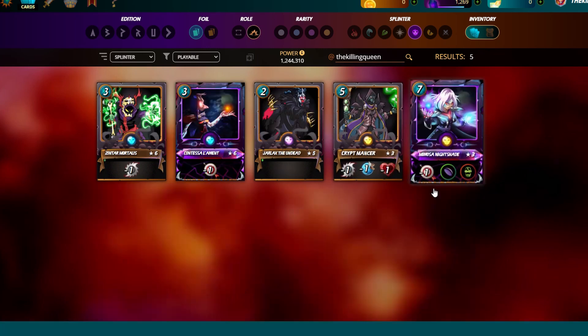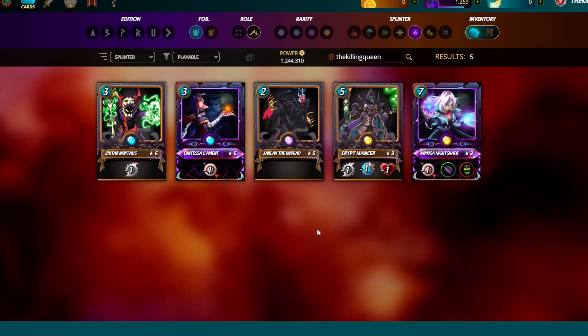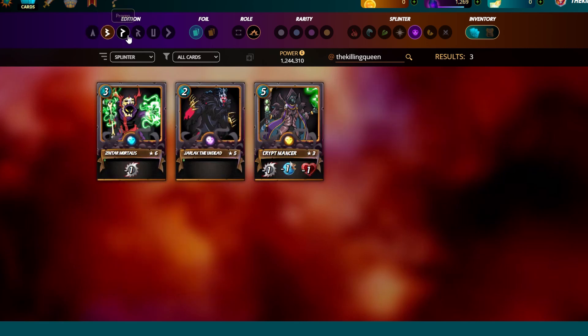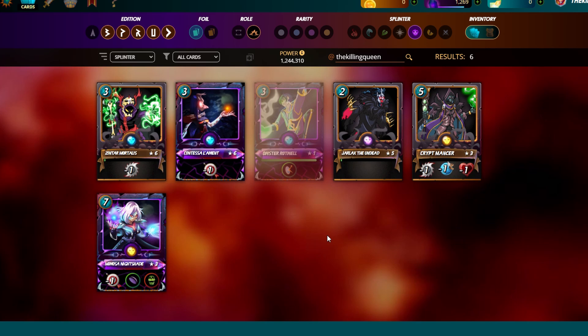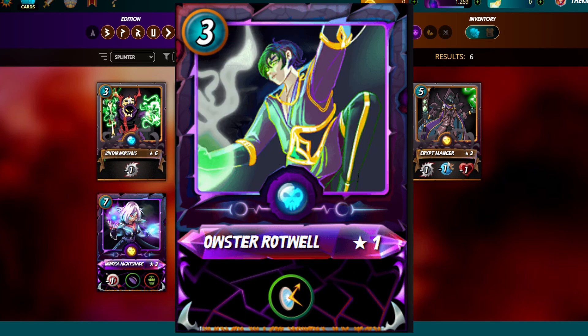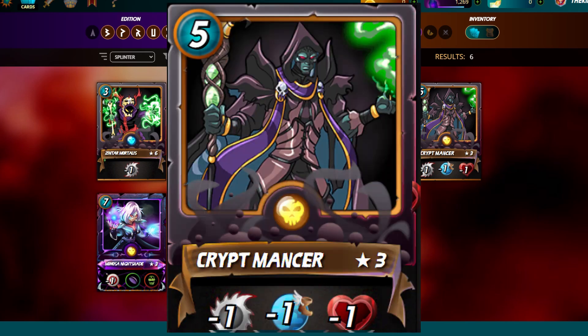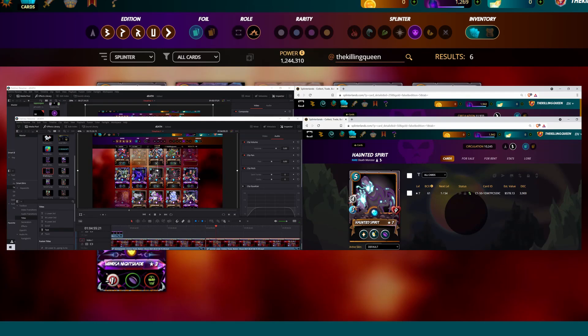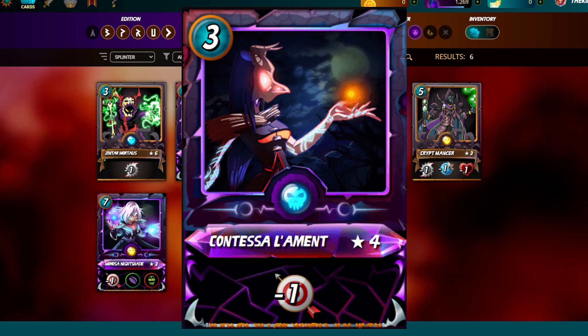If we look at the death summoners, how would you rank them? I'd say Mimosa and Owster are almost on the same level, then Cryptomancer after that, then Jarlax — I use Jarlax more than Contessa — and then Zentar. Actually, I use Zentar more than Contessa too, so Contessa is probably my least used.